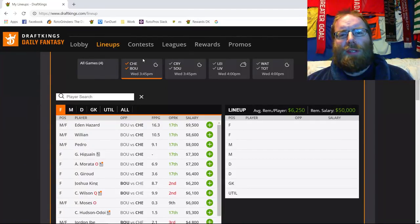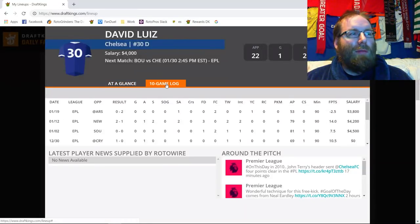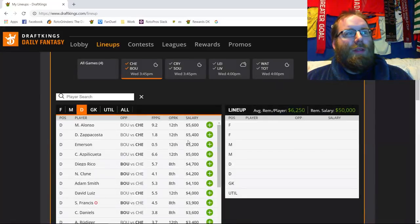The logical scoreline here is probably 2-1 or 3-1 Chelsea. I don't see this as a massive game-stack game — take one side or the other. Stack Hazard on the left with Alonso if you can, or take Hazard as a single flyer up front. Take Azpilicueta in cash if you'd like. On the Bournemouth side, Ryan Frazier works as a single GPP flyer or stack him with Josh King if he's confirmed for 90 minutes. Nathan Ake or David Luiz could even sneak a center-back goal — calling a 2-1 or 3-1 Chelsea result.